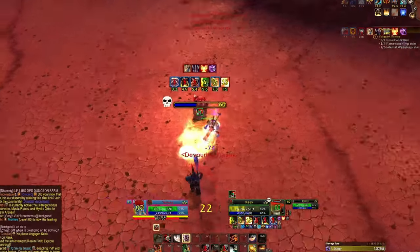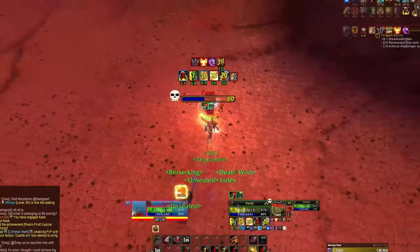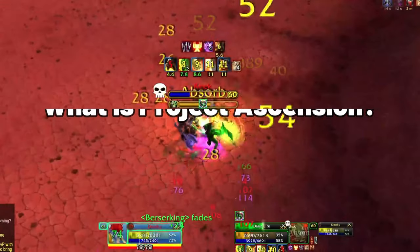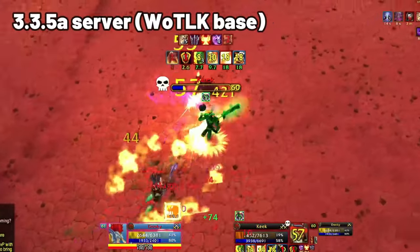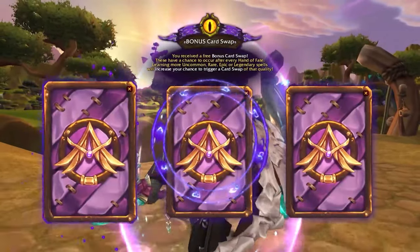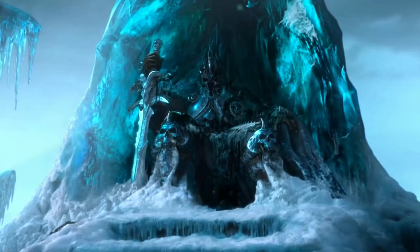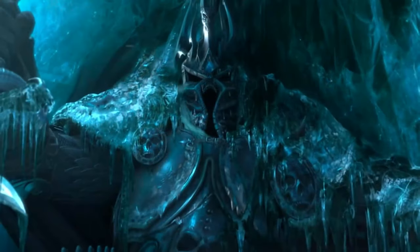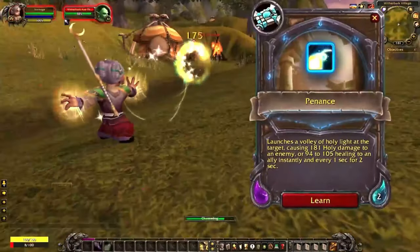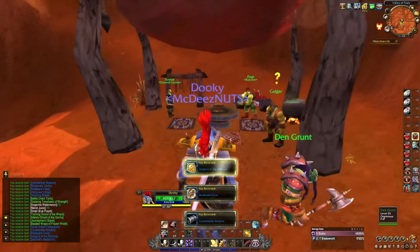I'm going to go over everything today from the very beginning to the very end, and you can check the timestamps in the description below if you want to skip ahead. So let's begin with the obvious: what is Project Ascension? Project Ascension is a 3.3.5a-based World of Warcraft private server. It is classless WoW — 3.3.5a just means it takes place with a Wrath of the Lich King client, so it's Wrath-based in many ways.